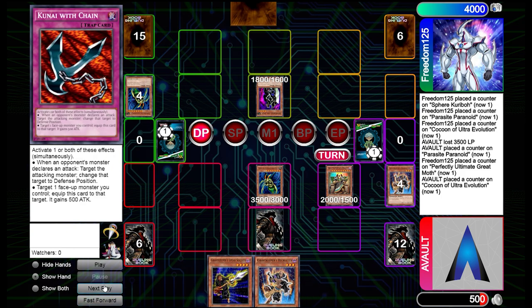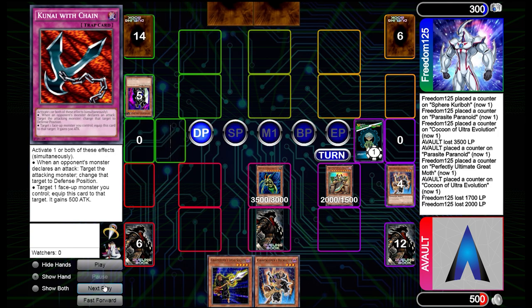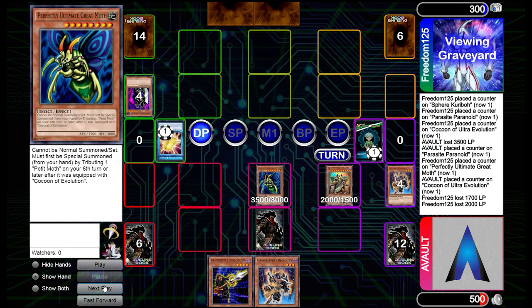We're going to set a Kunai — also really good defensively — and go in for lots of damage. Back at them right here. Unfortunately we can't OTK them, but we managed to even out with only 300 life points already. So immediately in this first duel it's really intense — high caliber, high powered decks.